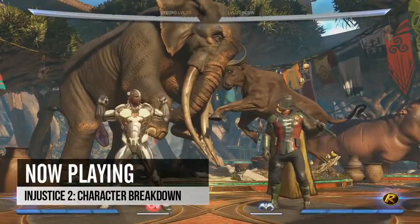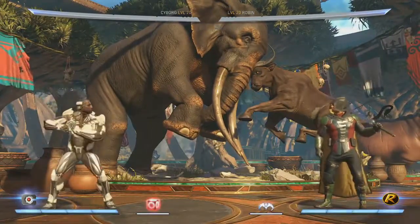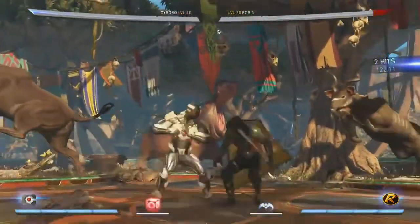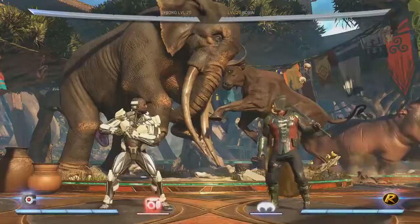Cyborg has gone through a ton of changes. He is still a zoning powerhouse — still projectile based — but we've given him a few tricks. Number one, he has a new combo: 2-3, and it'll knock you far away. It's a very fast mid and it's actually neutral on block, so it's totally safe.